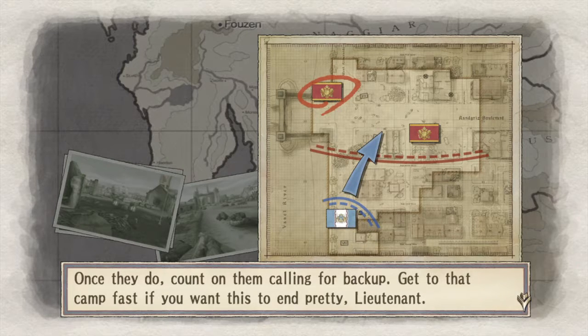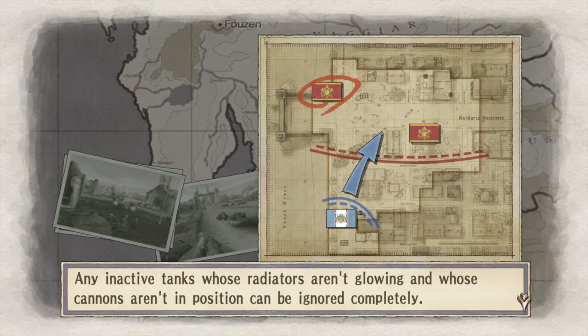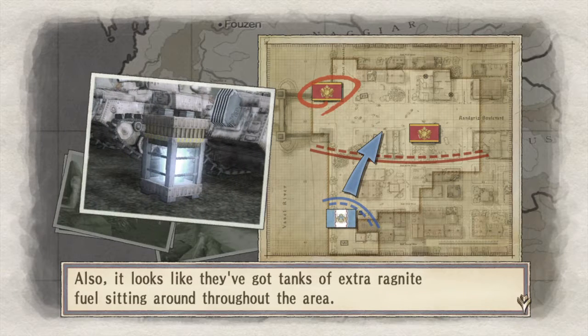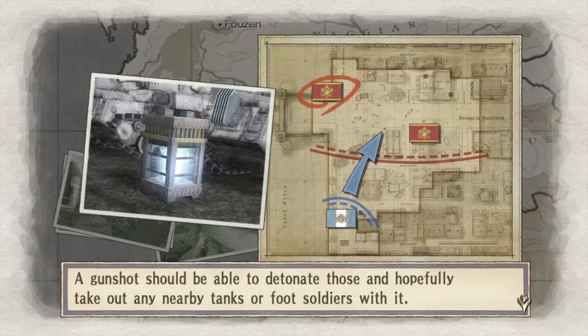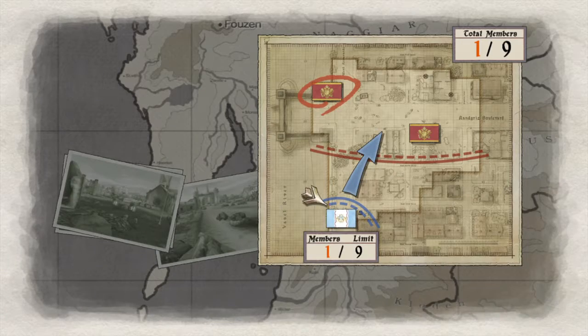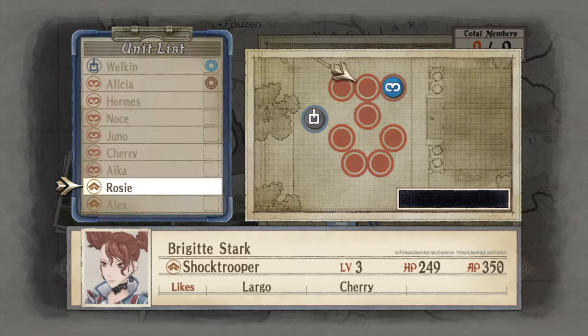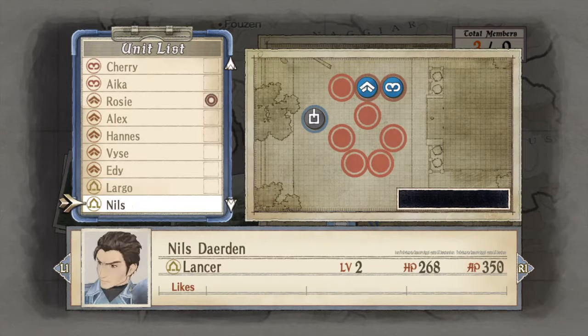There is a camp that you want to occupy. There are a lot of tanks around, so do be careful. Here's a new gimmick: sometimes Ragnites are around and you can destroy a lot of things with them. You have 10 turns for this mission, so handle it with extreme caution.